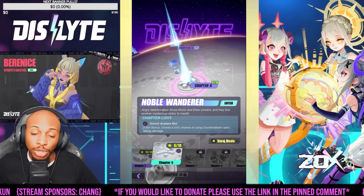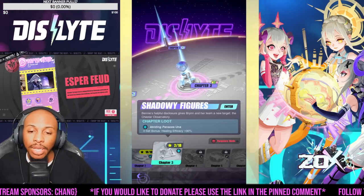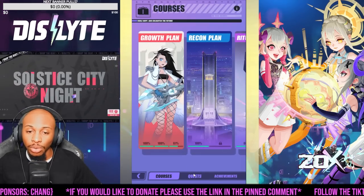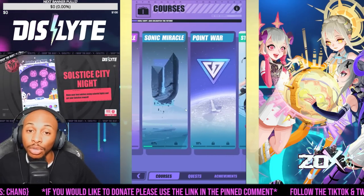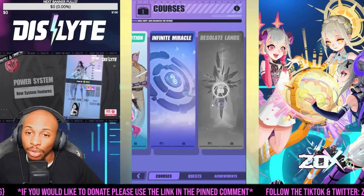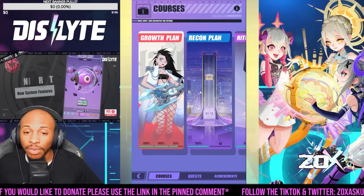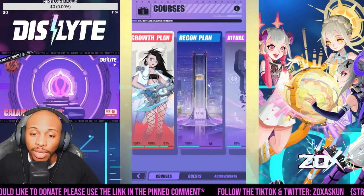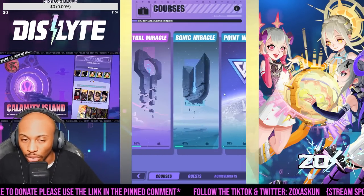On hard mode I'm on chapter six, and on purgatory I'm on chapter three. What you want to ideally do is follow your courses — that's in your missions and your growth plan, recon plan, ritual miracle, sonic miracle, point war, star promotions, infinite miracle. Once you have desolate lands unlocked you'll focus on that, but the primary ones are going to be your growth plan, recon plan, ritual miracle, and sonic miracle.